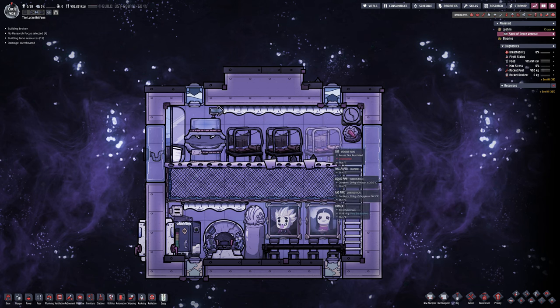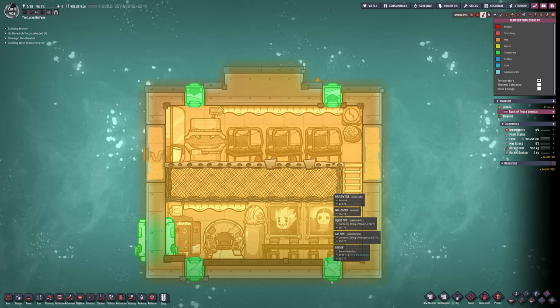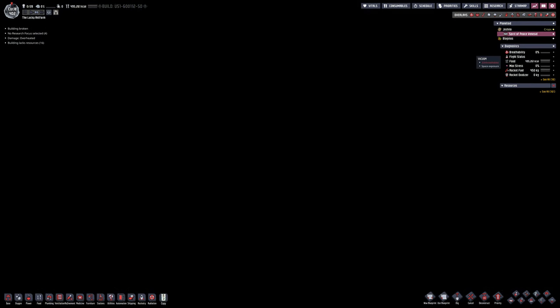Up to the rocket, and as I said it is working — it's stealing that bit of oxygen that we're collecting but it's just very very slow. This setup seems okay to me — you've got four beds, sorry three beds, four chairs, a toilet.